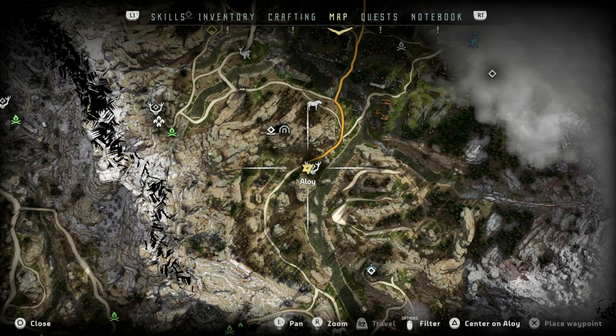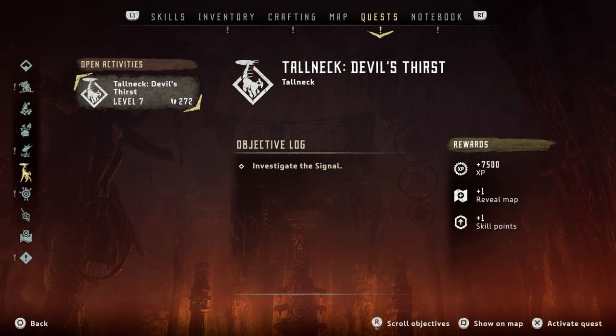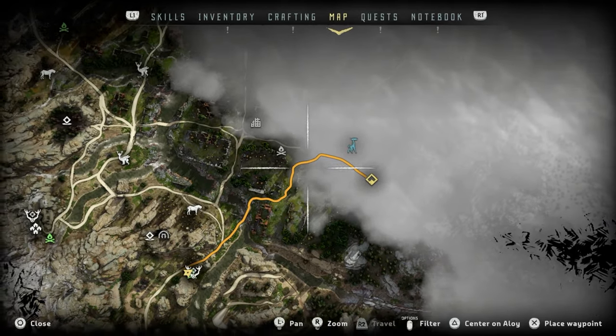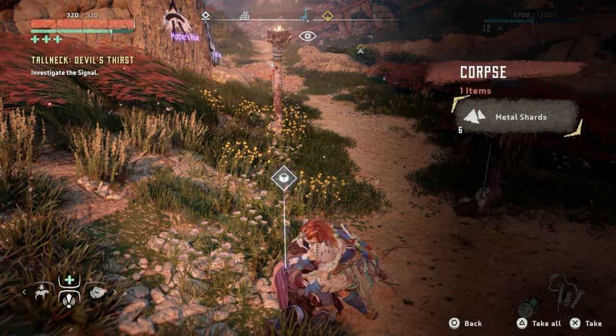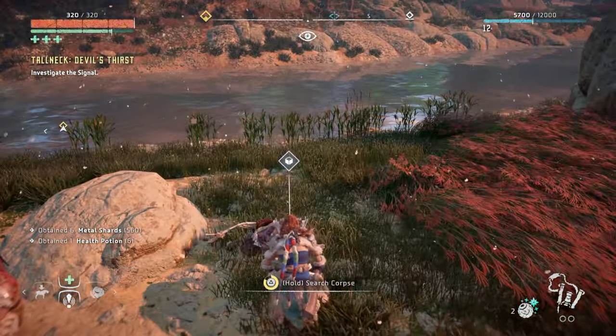Let's do the Tall Neck quest. There's no actual quest info — I think we just need to go there. I think the Tall Necks are those things on the covers of Horizon Zero Dawn. It gives 7,500 XP, reveals the map, and gives us a skill point. Let's do it. Oh look, it's that dude Neil. Let me speak to him real quick — I'm actually glad he's around because he seems to be giving us free stuff.